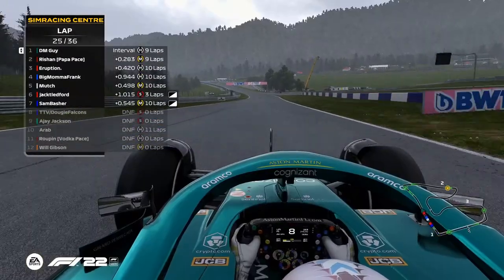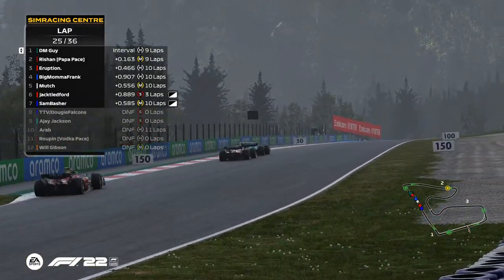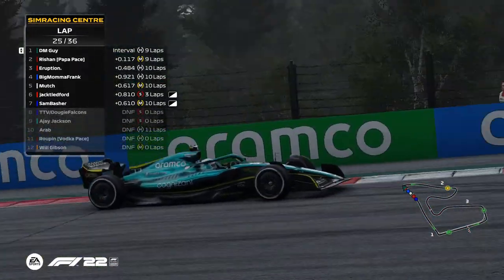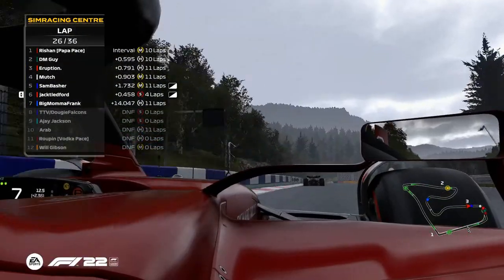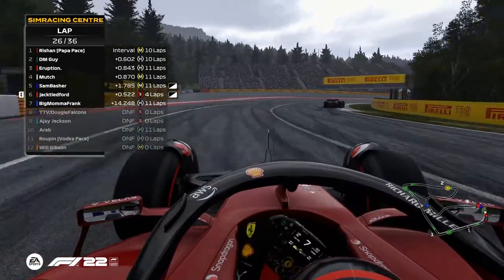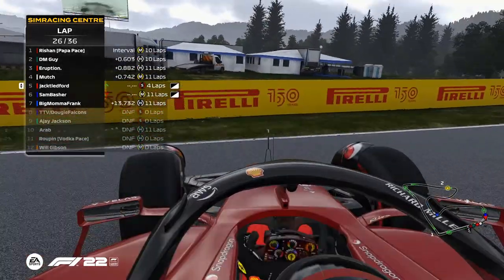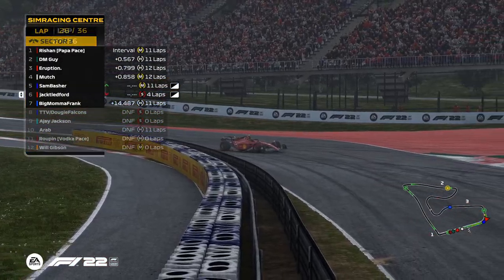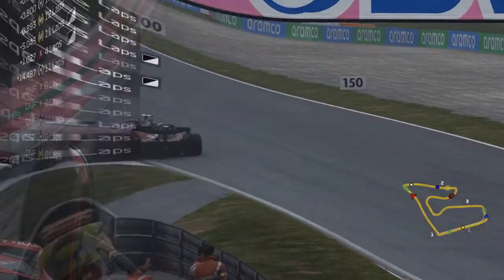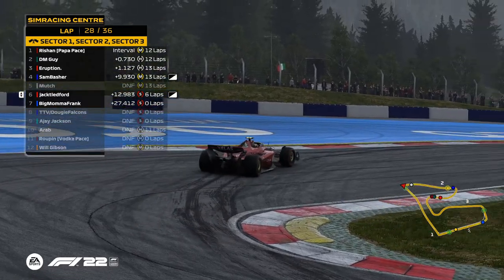That's all you need — one little brain fart moment. Rishan, is he going to send it down the inside? Jack and Sam Basher — oh, does Jack have damage? They may have collided. Yeah, he spun. I think he has got damage because he resets to the track. It's fine right now. I'm just going to try to see where the accident crime scene is.